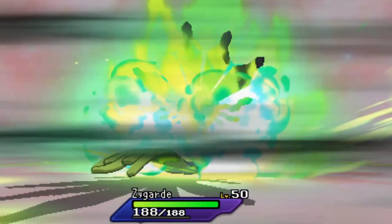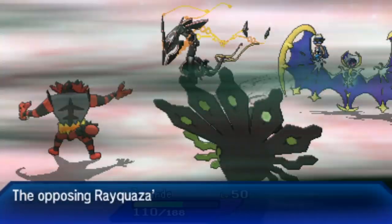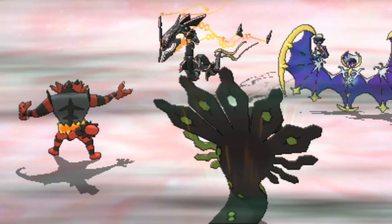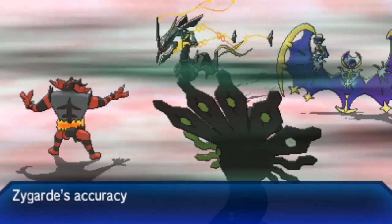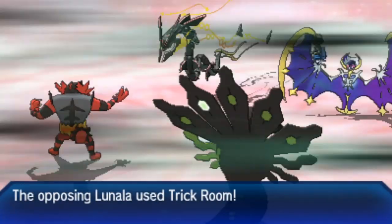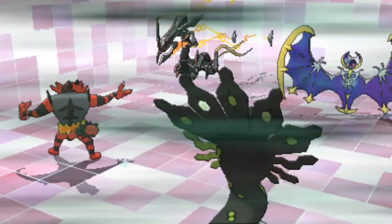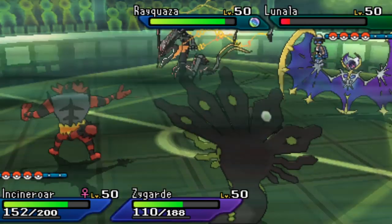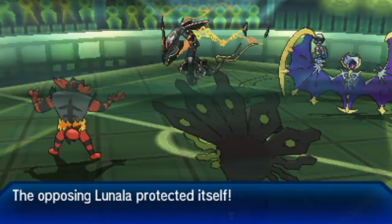Stew needs to deal with Lunala before utilizing Thousand Arrows on Zygarde. Rayquaza uses Dragon Ascent into Zygarde, dealing nice damage but Coil helps Zygarde endure. Zygarde fires Thousand Arrows, then Trick Room is set up by Lunala — playing right into Zygarde and Incineroar's hands. With Trick Room active, Wide Guard from Lunala is anticipated, but it just protects this turn, starting the mind games around spread moves.